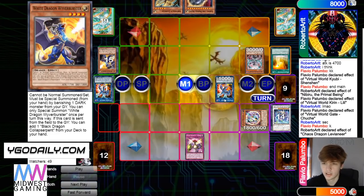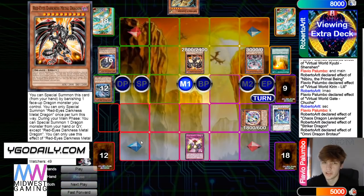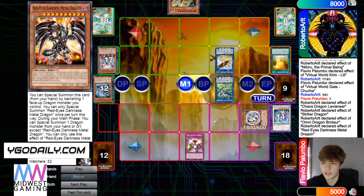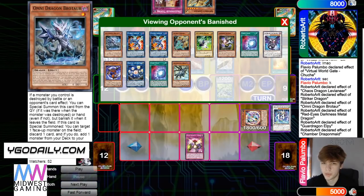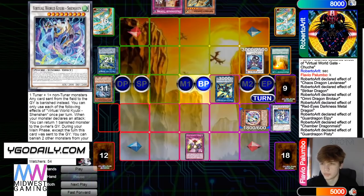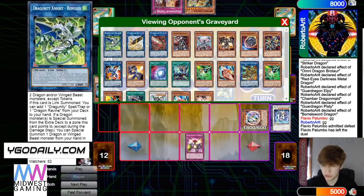Summon out White by banishing Striker, turn that into Striker Dragon, use that effect, add back Recharger. Recharger brings out Brotar, Brotar effect discard Nib, add Red Eyes. Banish, summon, effect — bringing out LP, going to Romulus. LP effect brings out Chamber, Chamber effect adds the Trap. Make Pisty, Pisty effect brings out Chaos Ruler, and then Sword. Attack, attack, attack — that was interesting. That match was holy — at least 65 minutes, over an hour for a combo mirror. That was a good match.